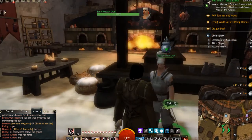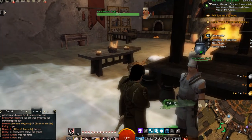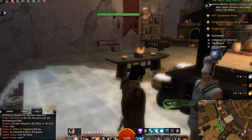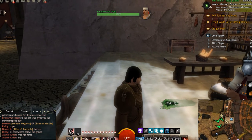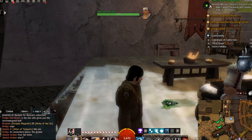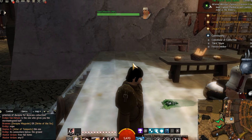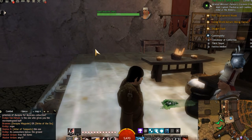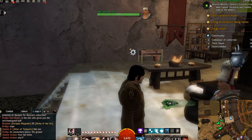My advice would be to leave opening Black Lion chests until there is a festival on, as you'll get more out of it. Like the Dragon Bash one — you'll get gold. The Four Winds one, you'll also get gold. Anyway guys, don't forget to subscribe and hit that like button, and I'll catch you later. Bye for now!